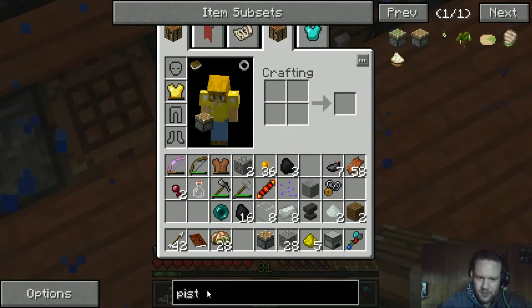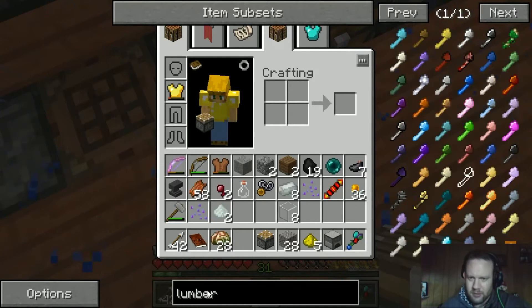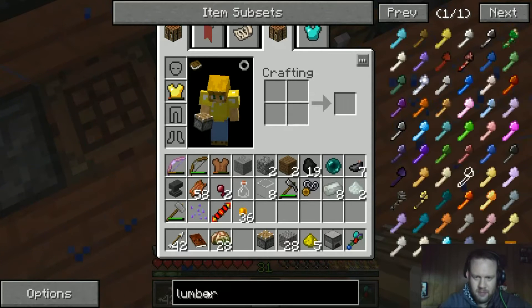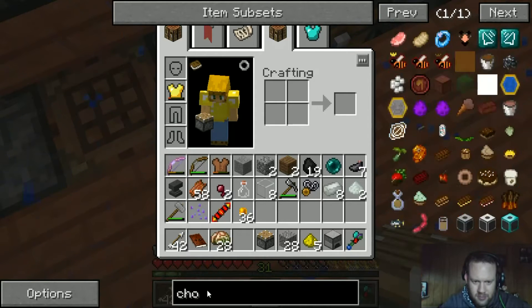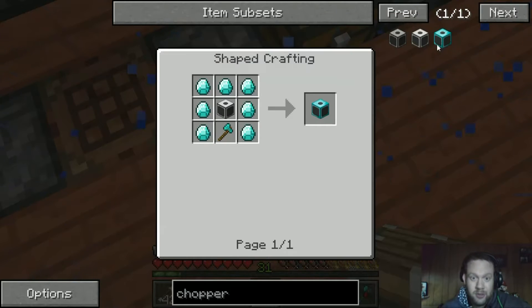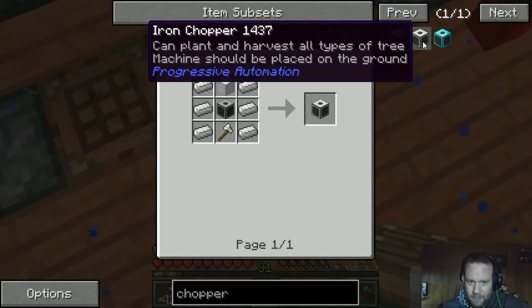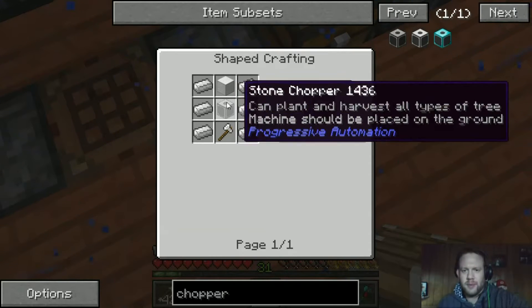We've got a lot of iron now too. What's the chopper called? A chopper — yeah, that's what it's called. We've got an iron chopper — we could do a diamond chopper. That could be a great use because we don't use diamonds for much, do we? No we don't.